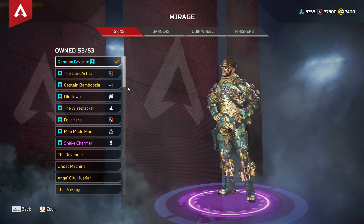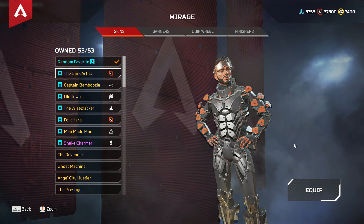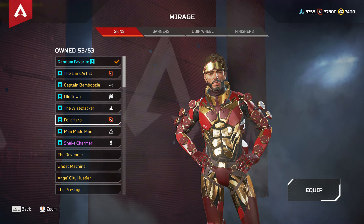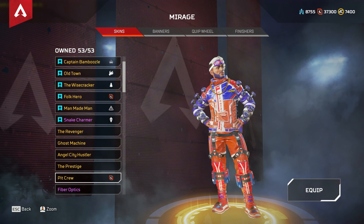Then Mirage has a total of three recolors. The Dark Artist is the first one — I missed it by not having like 600 Apex tokens, which was quite sad. Then Folk Hero is the third recolor, and then there's one more: Pink Crew. I think my favorite part is just the purple beard — that's what makes this skin stand out the most.